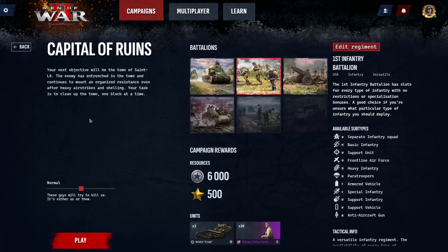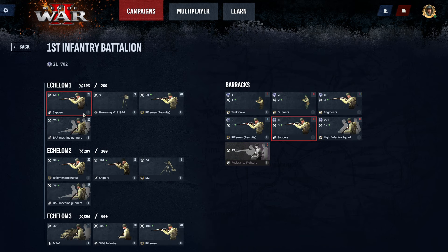So if I was to start the mission like this, we're going to jump in with infantry. Taking a quick look, we've got sappers, brownings, riflemen, and BAR machine gunners. So let's go in and check out Echelon 1.